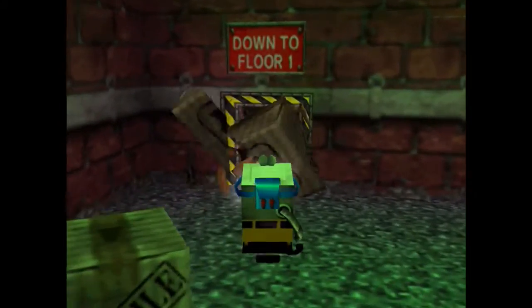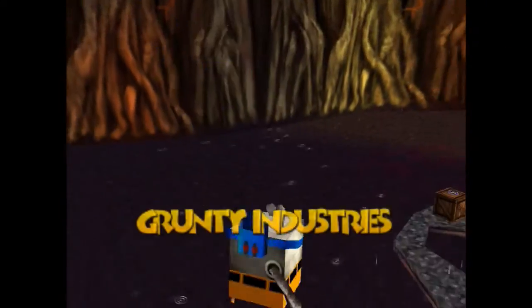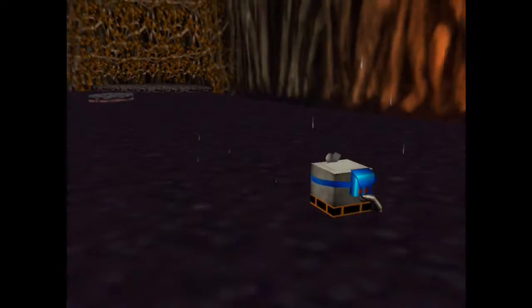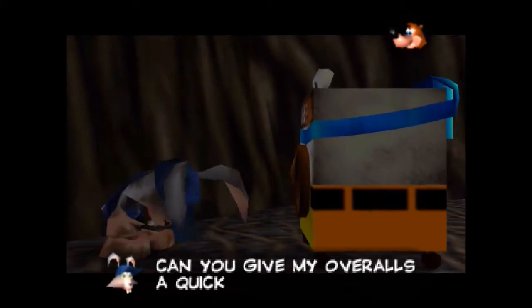First things first, we're going to go down to floor one through the fire exit — we came down here a couple videos ago as just Banjo and Kazooie because we needed to get a Jinjo on the fourth floor. We had to do a wall climbing thing, it was pretty cool. The washing machine can give my overalls a quick spin — throw them inside and I'll give it a try.